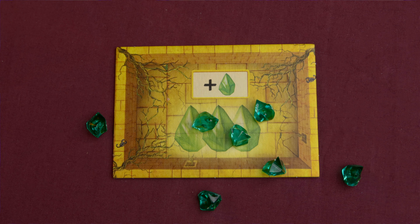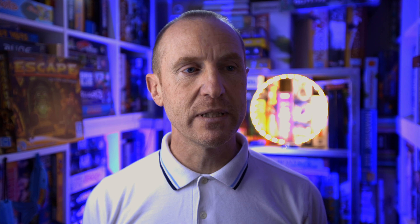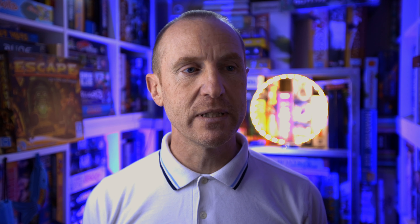You'll put two tiles next to the start chamber, place all the players' adventurer tokens on the start chamber, then populate the gem depot - or 'depot' if you're from North America - with a certain number of gems dependent on how many players are playing. You'll also take two remaining gems and place them next to the gem depot; these can be used as a sort of bonus action during the game. The game comes with a CD soundtrack.